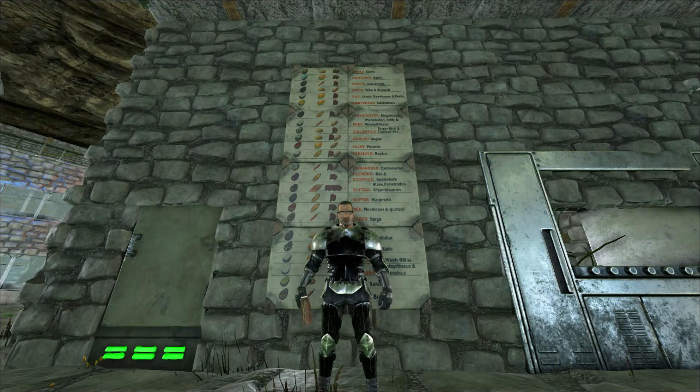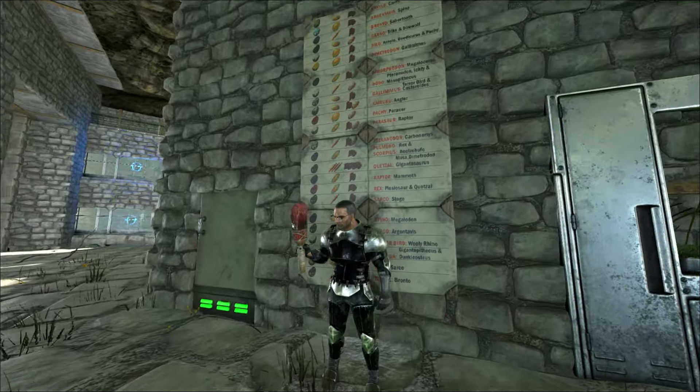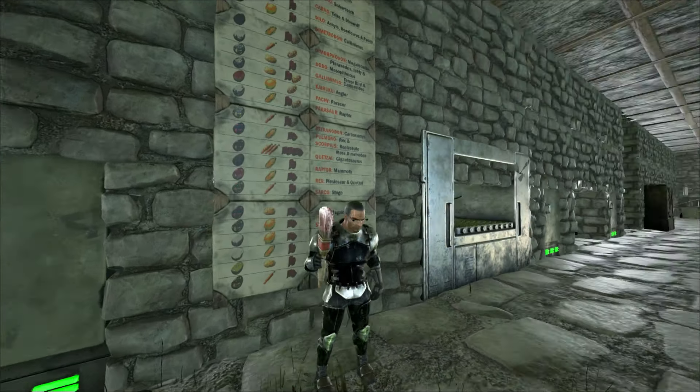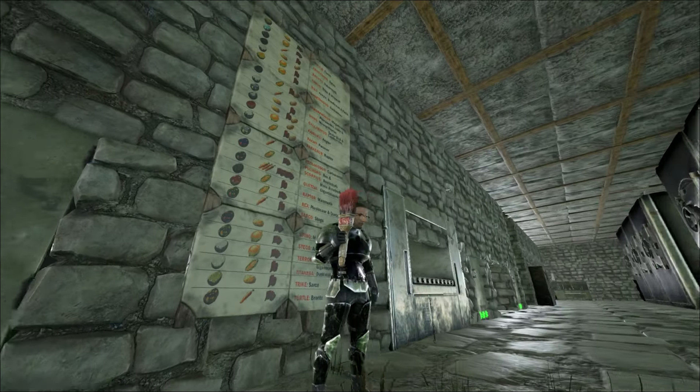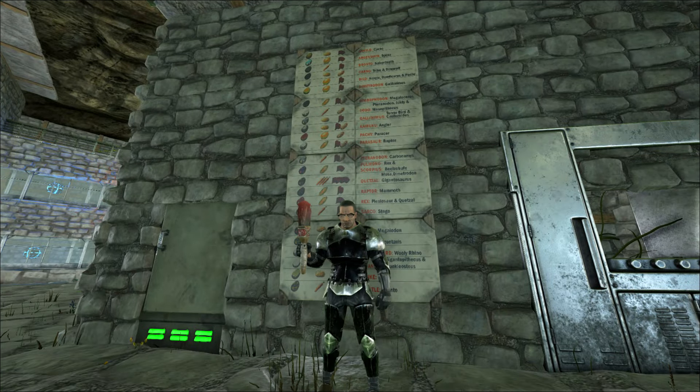Hey, what's up, you guys? Chikamon here, playing ARX Vital Evolved on the Pooping Evolved server. And today I am not armed with any weapons — I am armed with the artistic paintbrush. Behind me here is a kibble chart that you can download, and also you can download a lot of other stuff like dino paintings, and that's what we'll be doing today.